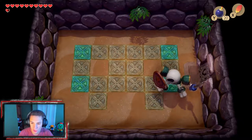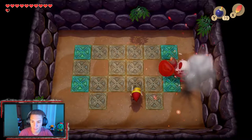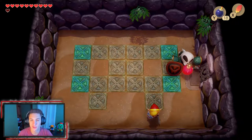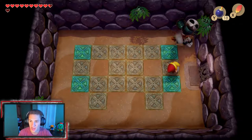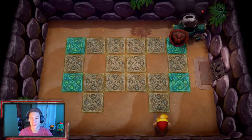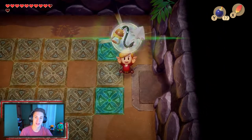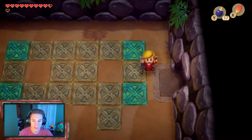The skeleton boss is jumping now in round four. Same strategy — bomb to the face. That is the fourth and final time we defeat him. We take this guy out for the last time and he drops the dungeon item, which is the hookshot, ladies and gentlemen! Let's get it — this is one of the best items in the game. Its chain stretches long enough to pull things when you use it. We're going to equip it right now.